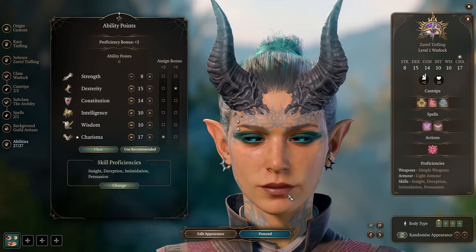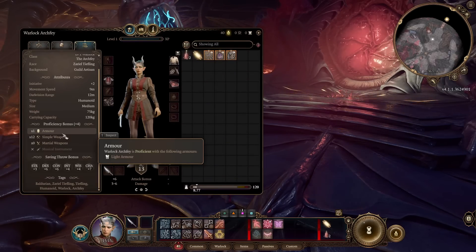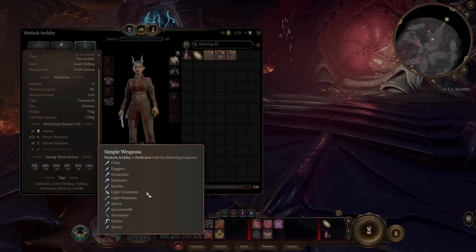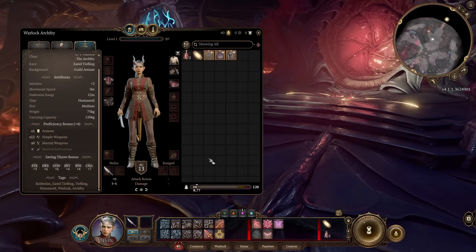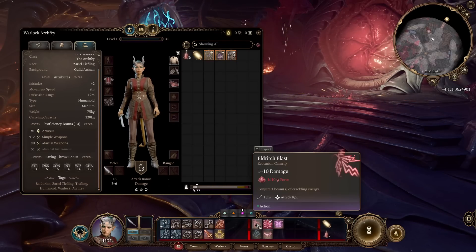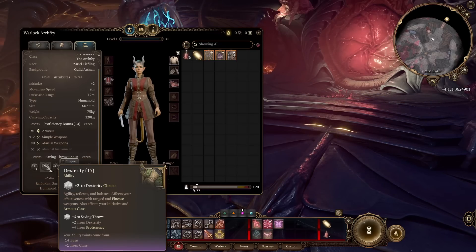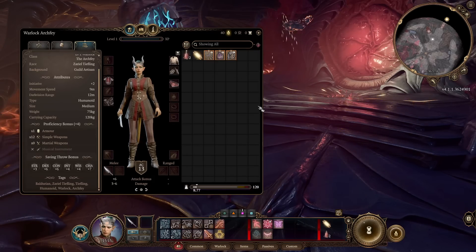Just like that, our Archfey is ready to go into the game. Let's talk about equipment a little bit. As Warlock, we have Proficiency only with Light Armor, so we'll stick with Light Armor, and we have Proficiency with a lot of simple weapons. Our weapon of choice will be the Light Crossbow — this is your main weapon, because we won't be focusing on Eldritch Blast. Our pretty high Dexterity stat gives a lot of damage to Dexterity weapons, which will work just as nicely as Eldritch Blast without any additions.